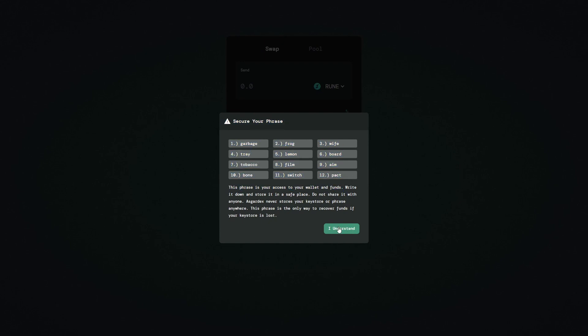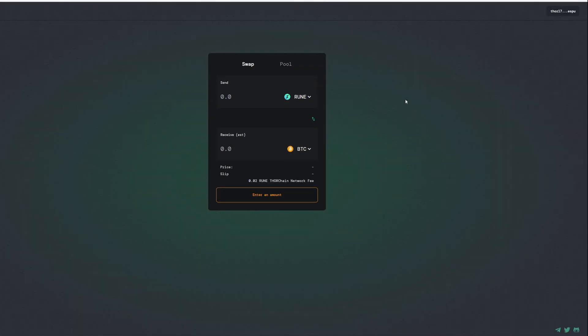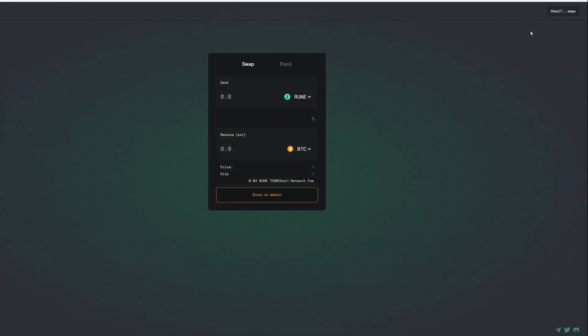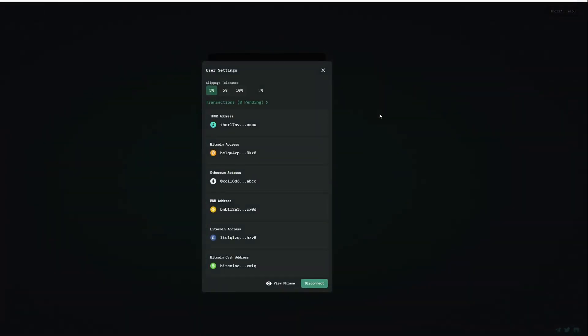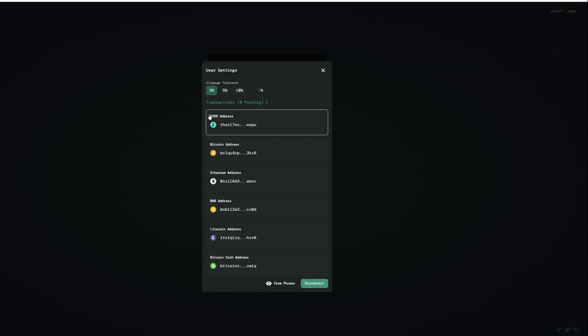I'm going to click 'Understand.' I can go ahead and view the phrase again. To get an address — for example, I'm going to be sending from my BNB.RUNE on the BNB chain — this is how I'd get the address in order to do that. This is the main address to move your Bitcoin across; this would be a Bitcoin address, and so on and so forth for all the other connected chains. This is how you get your address.